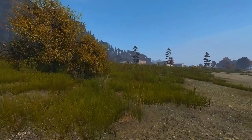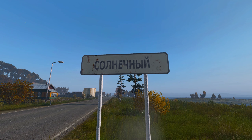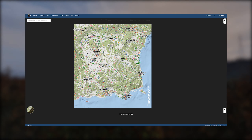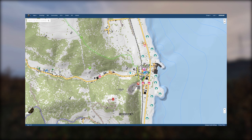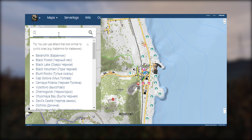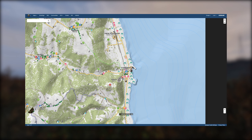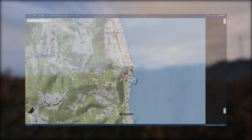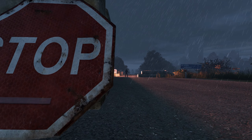Upon spawning in, you'll likely be either close to or right beside a town. Outside these towns you can find road signs with the town's name on. This is where the iZurvive map becomes very useful — you can use the map to search for the town once you know the name of it. A very useful feature of the map is that the search bar is able to predict your input, meaning you can type out the town name with English characters and the map will understand and translate. You can have your friends do the same thing, or have them try and read out the sign to you, so that you can pinpoint your locations and begin navigating towards each other. Using road signs is generally going to be your best bet at determining you and your friends' location.